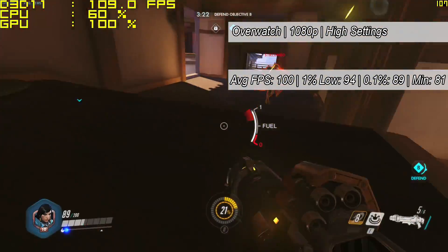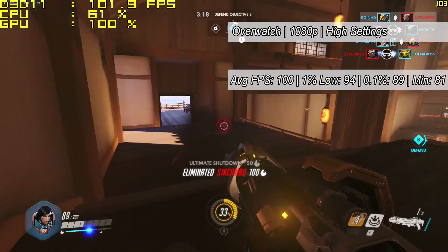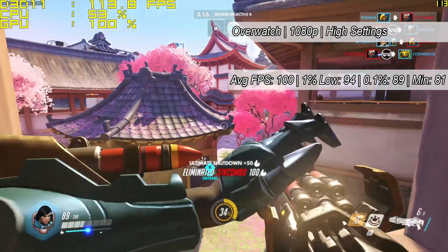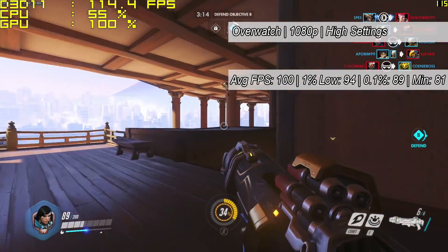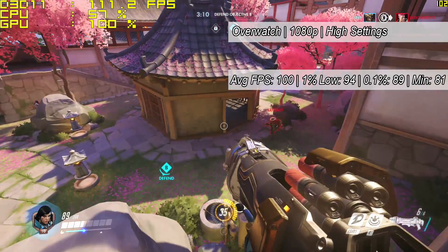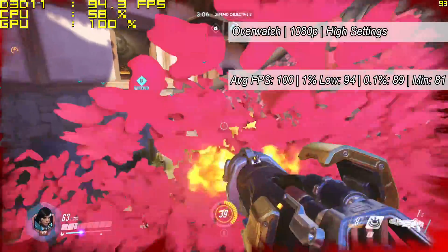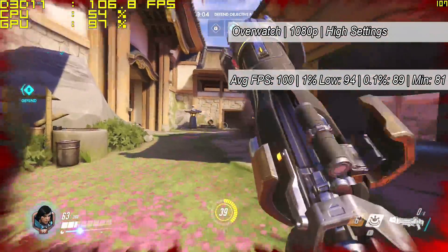Overwatch now — another popular title which I really enjoy playing — averaged 100 frames per second with the high settings preset. You could probably turn things up to ultra, but the game defaulted to high so I chose to keep them. The minimum was 81, and this game was more than playable throughout — similar results on most maps.